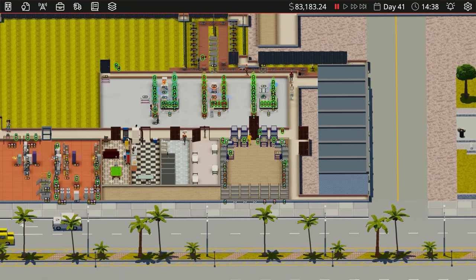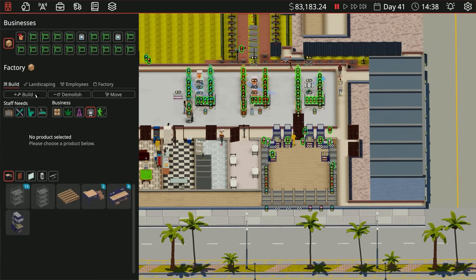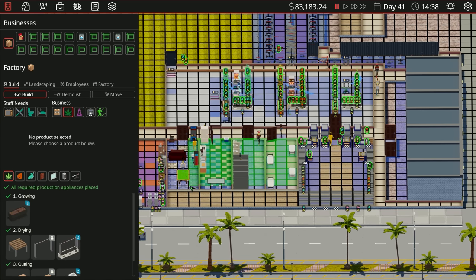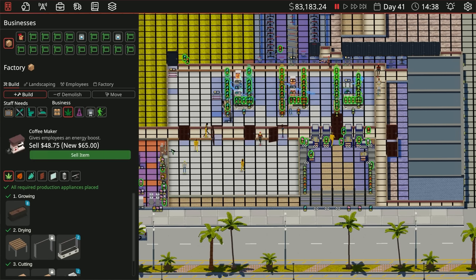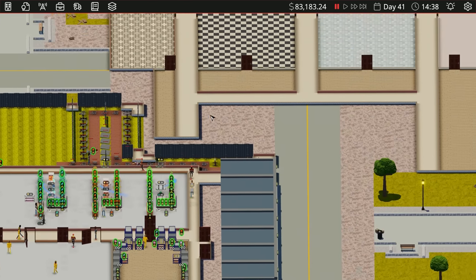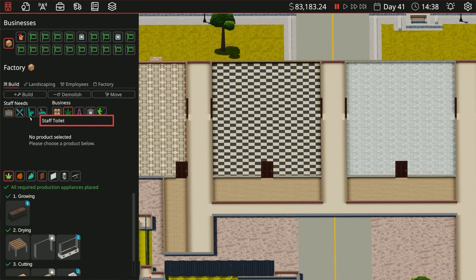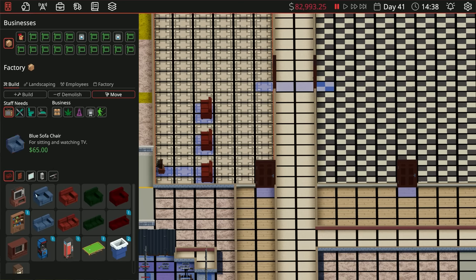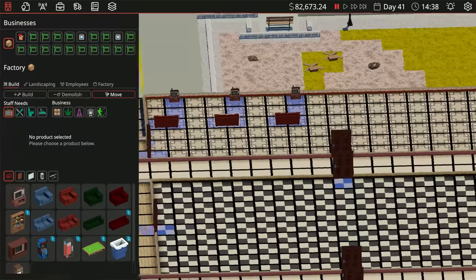If I go through and remove these rooms — go into Build, go into Grow Room — and just do those, that's gonna remove all of that stuff. So I don't have to purchase it all again. Oh my gosh, this area is massive. I don't know if people realize how big this area is — that is a huge room, it's gigantic!